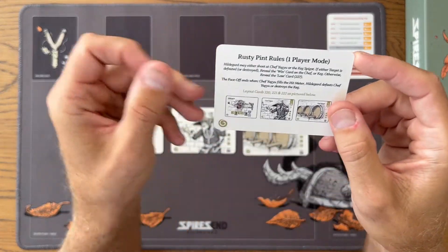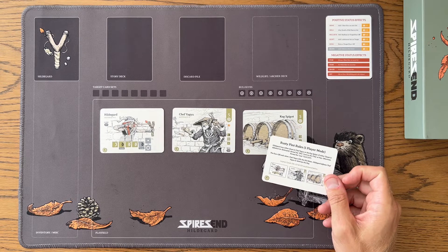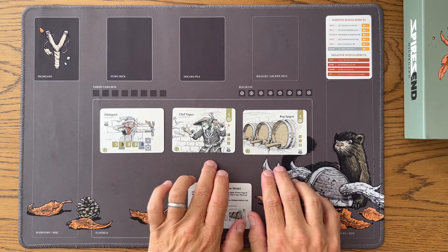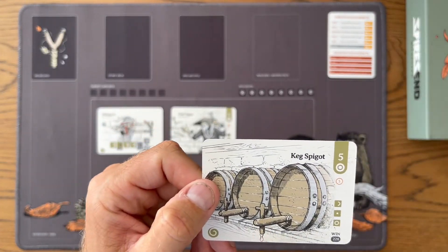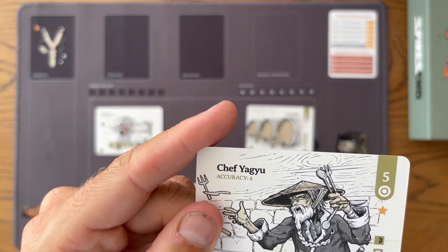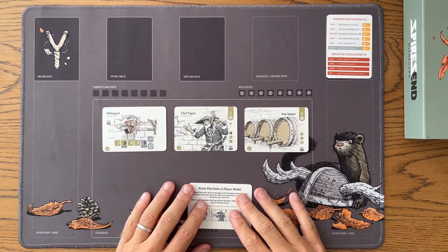I'm going to go through the rules for one player. Hildegard may either shoot at Chef Yagu or the Keg Spigot. If either target is defeated or destroyed, reveal the win card on the Chef or Keg. Otherwise, reveal the lose card from Hildegard. What's different about this is we have two different targets and each of them have a result card. If you destroy the Keg Spigot first, you go to 228. If you beat the Chef, you go to 226. If you lose to the Chef, you go to 227. That's really the difference in this face-off versus the other ones.